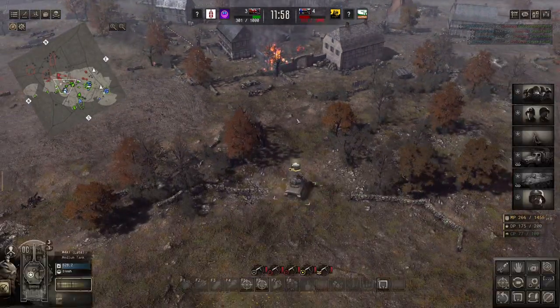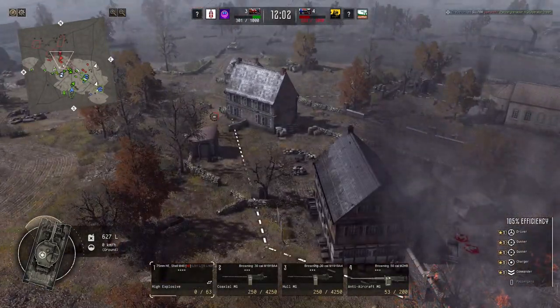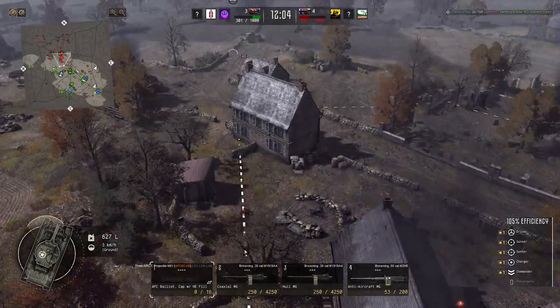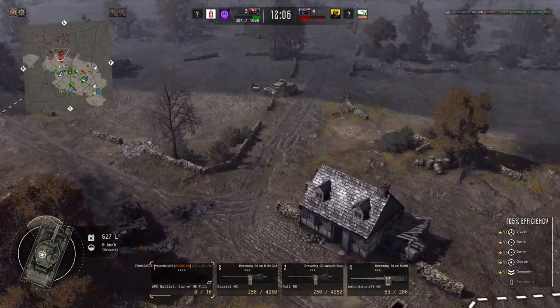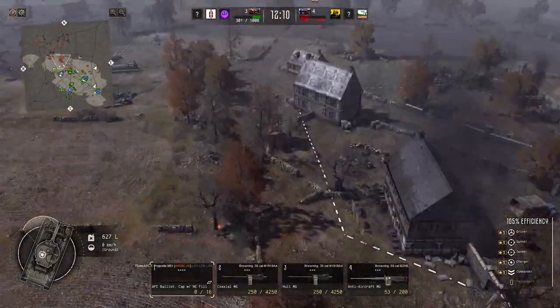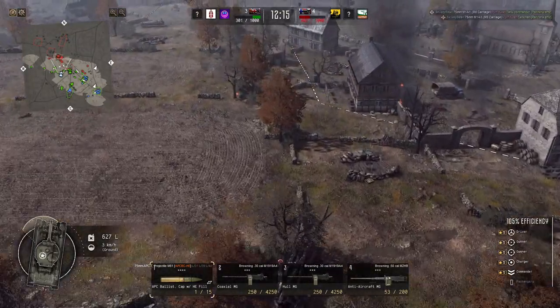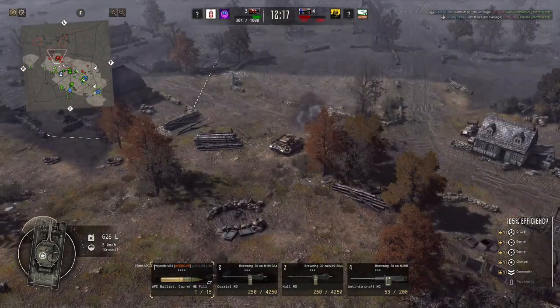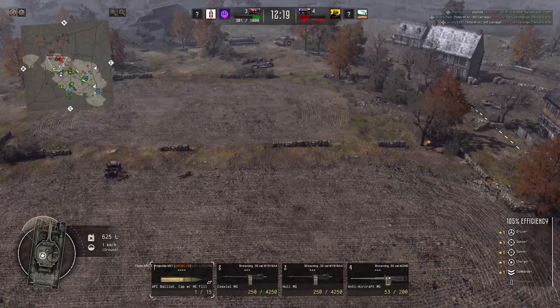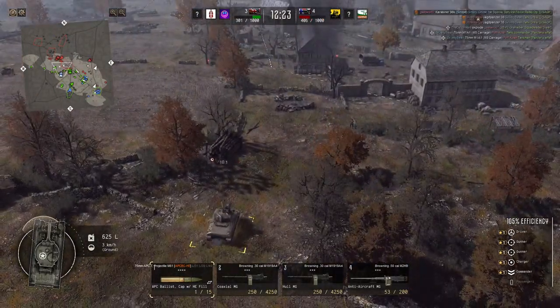I saw another tank come in and I want to kill it, so I'm focused on that — direct controlling because it's just easier at longer ranges. The AI struggles with longer ranges and, as you can see, I'm also struggling with longer ranges. Somebody put a pile of wood in my way and I'm trying not to get seen.